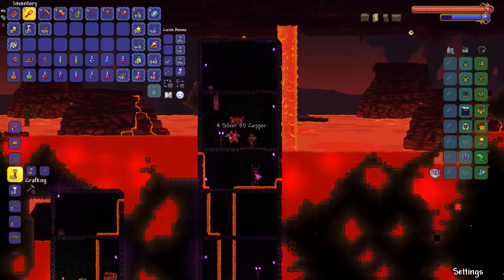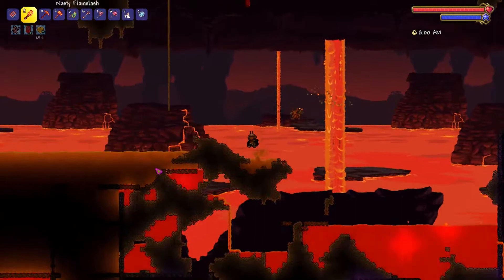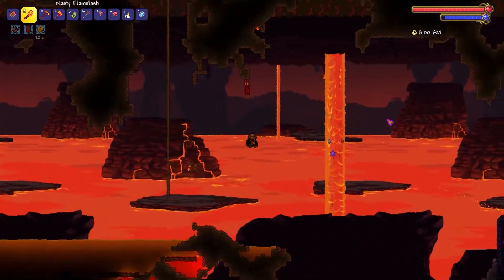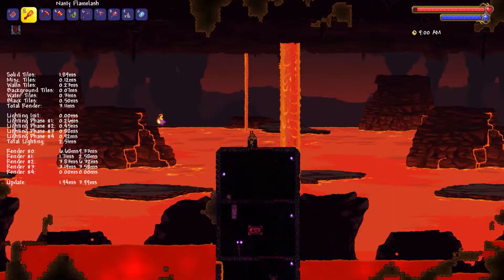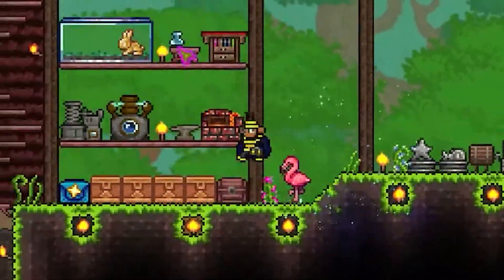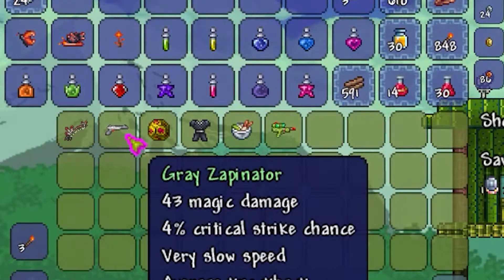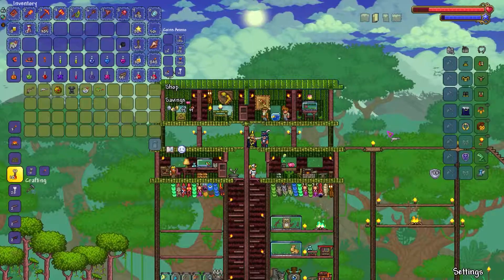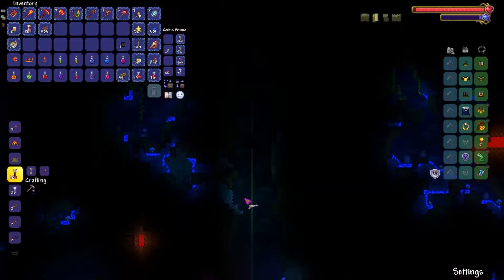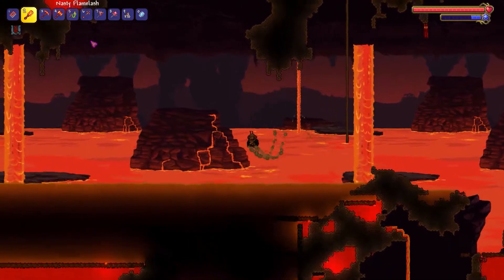These guys are just not spawning — they're rare normally, but you usually don't have to wait this long. The traveling merchant's here — I might as well check what he's selling. Sure, let's try out the gray zappinator. I think this weapon's intentionally broken. 16 mana is pretty pricey and I already feel pretty confident with my other weapons, so I'm just gonna stick with what I have.